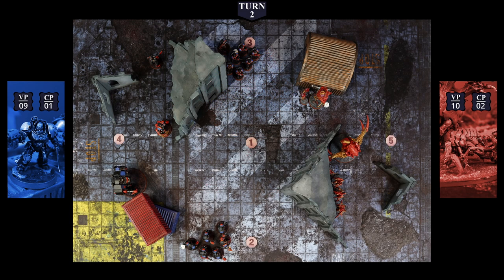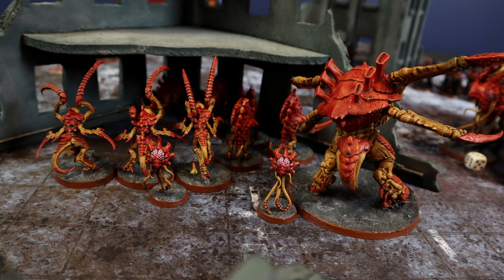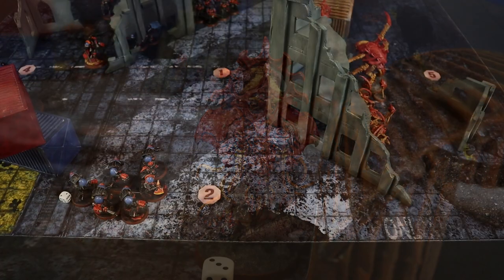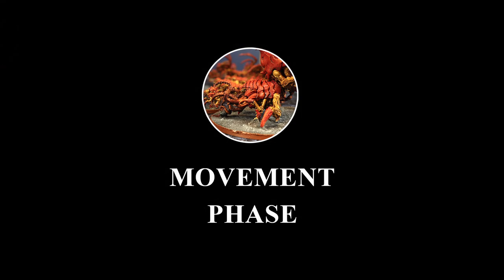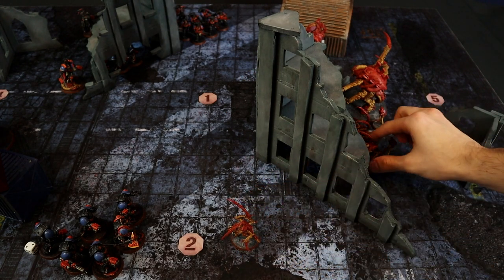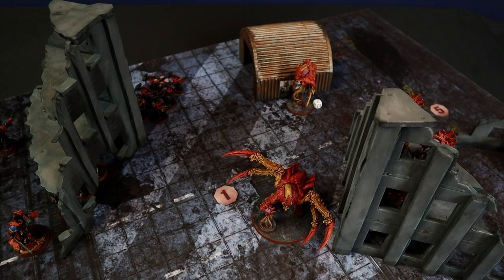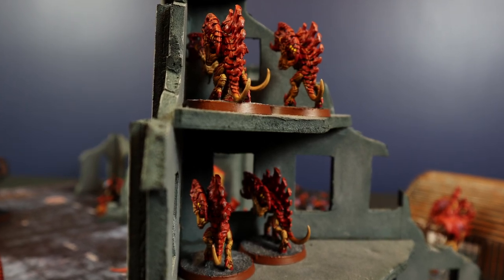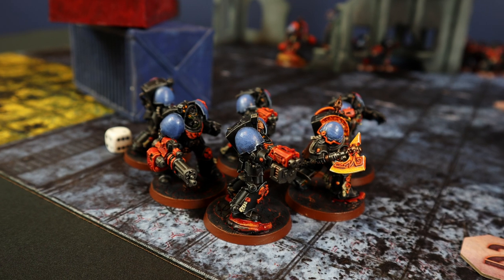In the Tyranid command phase, 2 new secondary missions are drawn: Swarm Hostile Objective and Defend Stronghold. The Neurotyrant uses Synaptic Relays, placing both the Screamer Killer and Leapers within synapse range until the next command phase. The Neurotyrant must take a Battleshock test being below half strength — in Synapse range, rolling 7+ with 3 dice: 15, easily passed. At the end of command phase, 3 victory points are gained for controlling Objective 5 — total reaches 15.